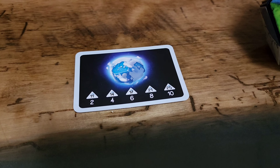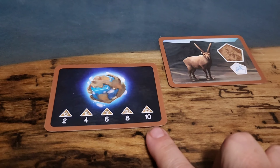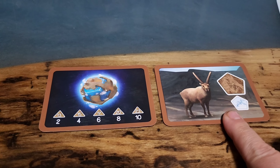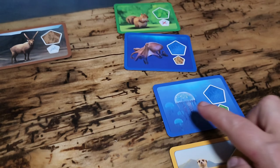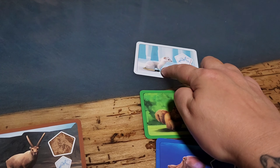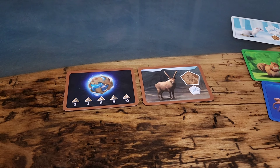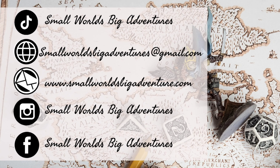Now it's time to calculate points for animals. If the animal matches your terrain type, that animal is worth one point. But if the animal doesn't match your terrain type then you'll get two points. Here you'll see I have a total of 11 points from animals.